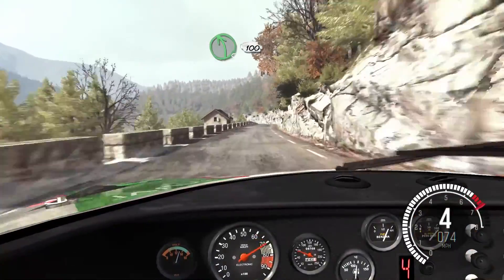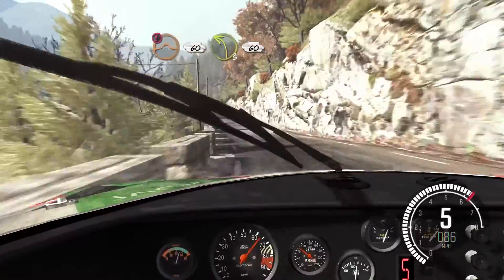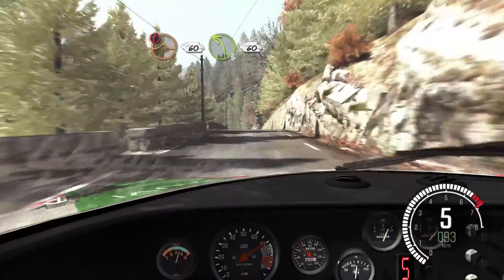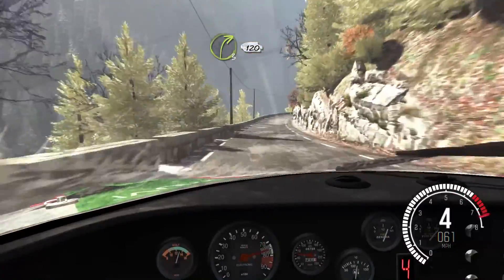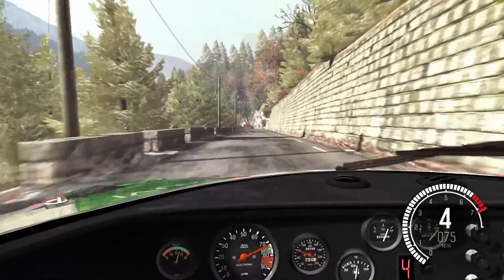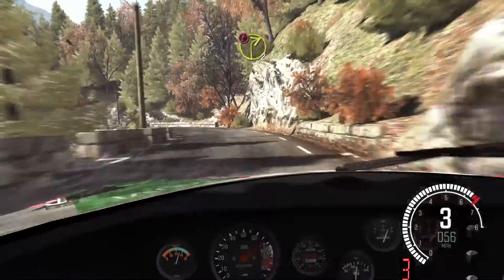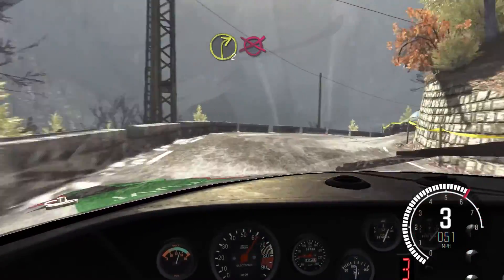Into left 5 long, 100. Portion crest, jump baby, 60. Left 3 long, 60. Right 3 long, 120. Left 1 long. Into portion right 2, deceptive. Keep out past junction. Opens, into right 6. Into right 2, deceptive. Into right 2, deceptive.